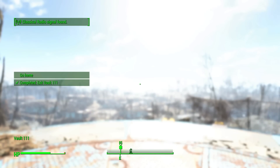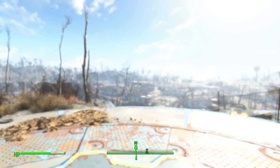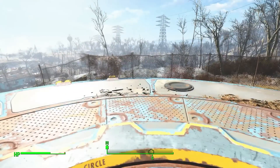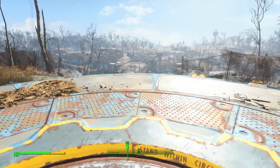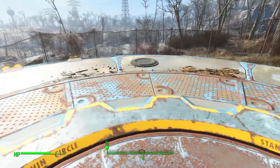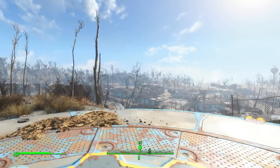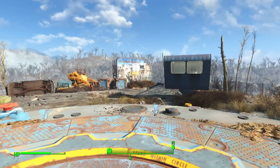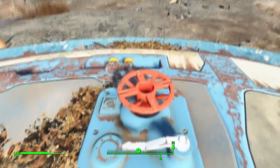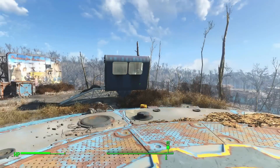Okay, completed: exit vault 111. Now my task is to go home. I'm not sure what the icons on my compass mean — there's a person figure, a house, a gear. I don't know what those mean. I don't think there's even a manual for this game. Here we are back on the surface — it's not looking too good up here. There are skeletons over here.